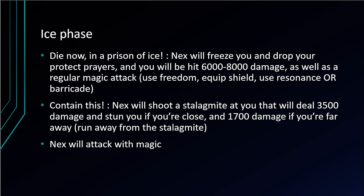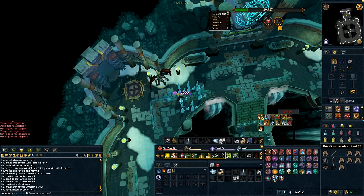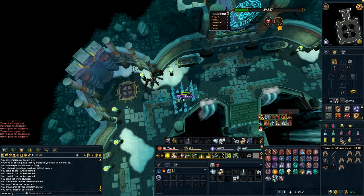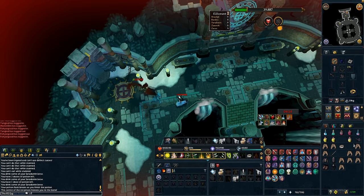Now let's talk about ice phase. From a technical standpoint, ice phase is easier than blood phase — blood phase is the most difficult phase by far. That said, ice phase poses the greatest threat and you will get killed by it at some point. The first and most dangerous mechanic is the ice prison: Nex will freeze you, drop your protection prayers, and hit you for between 6,000 and 8,000 typeless damage plus a regular magic attack. To avoid this, use freedom, equip your shield or defender, and use resonance or barricade. While stunned you cannot eat food — that's why it's so important to bring at least a couple brews for this phase. The main trick to surviving an ice prison is to keep your hit points high.